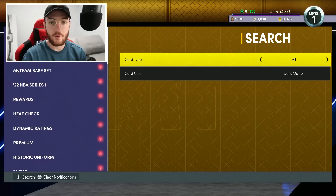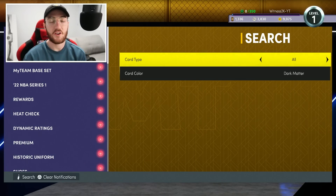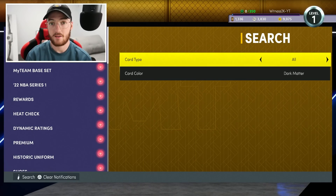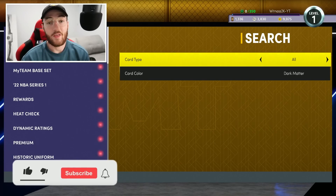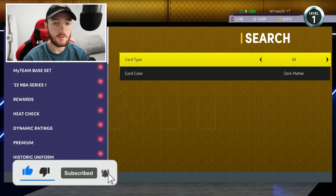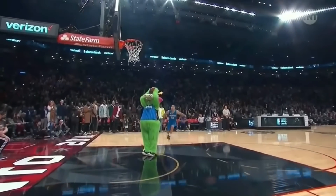Yo, what's going on guys, Witness 2K back on NBA 2K22 MyTeam. In this video we are turning an invincible card into our very own end game card, then listing that card on the auction house to see what it sells for. Like this video and subscribe to the channel if you are new — they pay me to show you I do it.